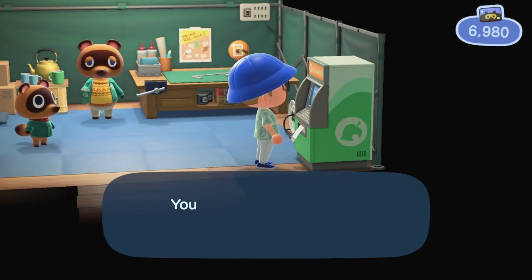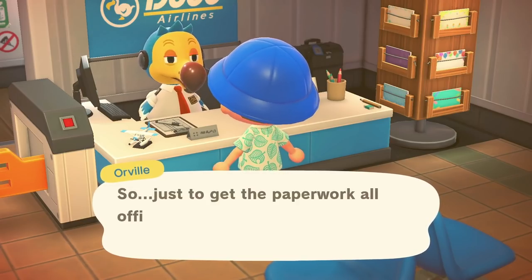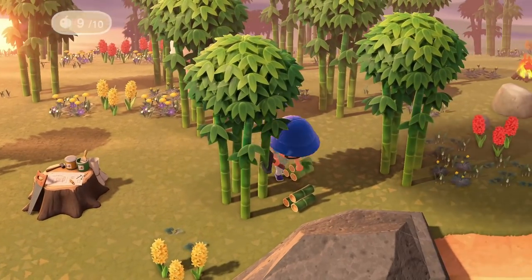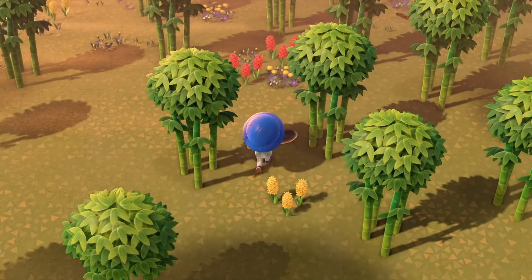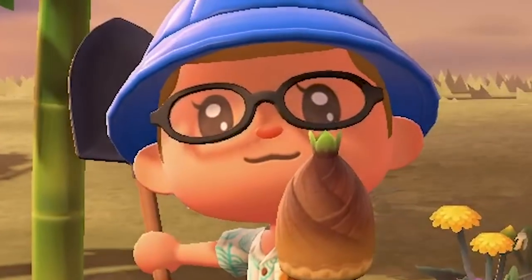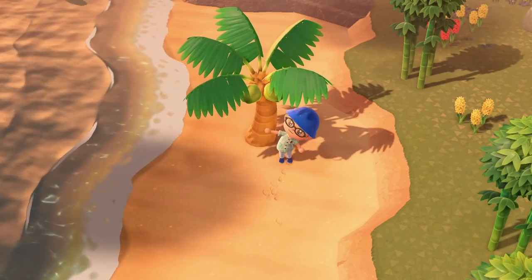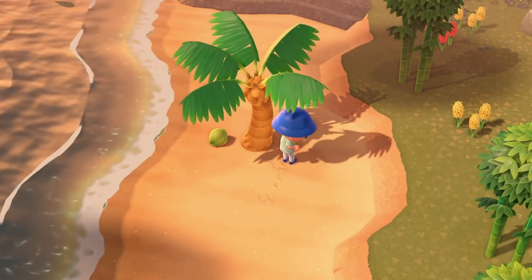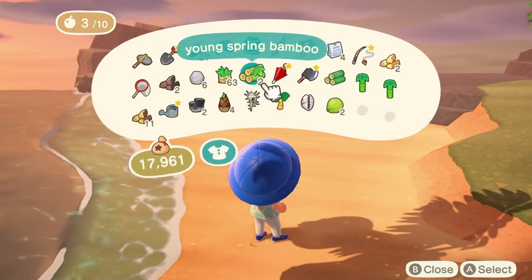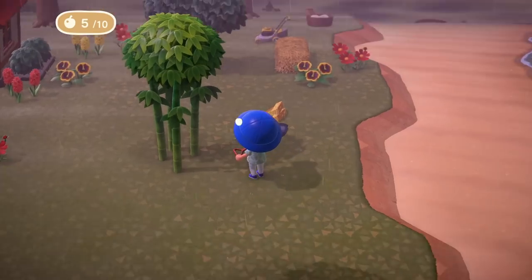Head on over to a Nook Stop, grab yourself a ticket, and talk to Orville at the airport for a round-trip flight to a random island you can explore. This is helpful because your island yields a limited amount of materials you can gather every day. The nearby islands can be pillaged and stripped of their natural resources in the cutest and friendliest way — it's Animal Crossing, just don't think about it too much. Wander around these tiny islands to gather fruit that might not be native to your island, and fill up your inventory as best as you can. Don't forget to dig up a few fruit trees or flowers to place back on your own island so you can continue harvesting them back home.